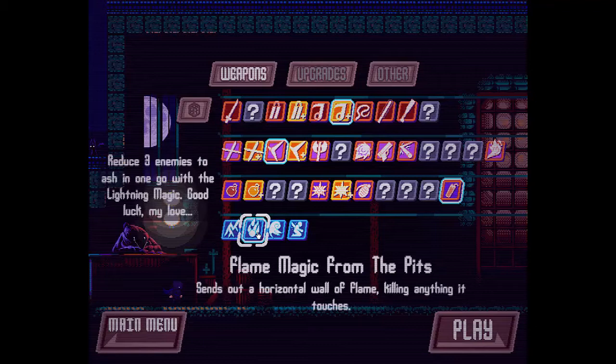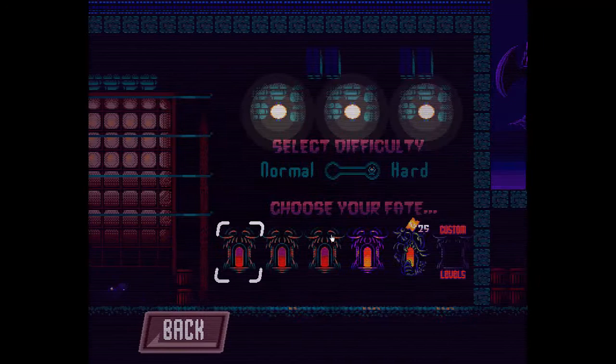Then we're going to go for flame magic, because it's just simple, easy, and magic is just for getting out of a tight pinch. Difficulty set on hard, and we're going to start at the roof.